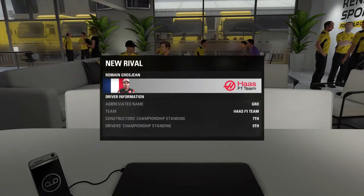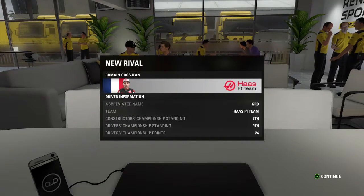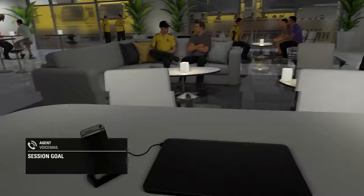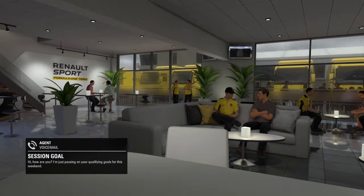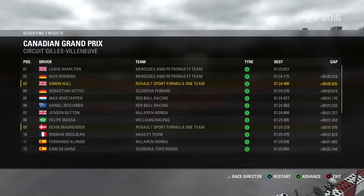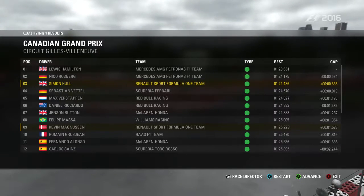We've been given a new rival — Romain Grosjean replaces Esteban Gutierrez. He's the other driver in the Haas Formula 1 team, and I get the feeling he's going to be a bit more of a challenge than Gutierrez was. The team now wants us to start qualifying in the top 10, so we're officially being recognised as a team that should be getting midfield points. Here are the results for Q1 — intermediate conditions, we qualified third. This year we're good in the wet, whereas in other games I haven't been as competitive.